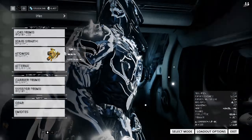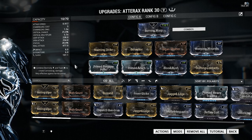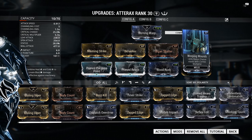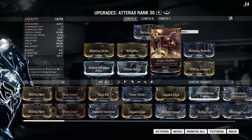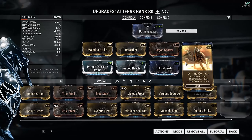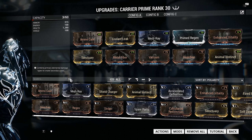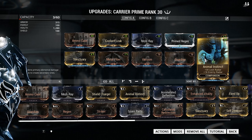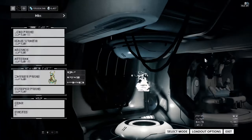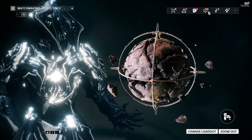This is just a damage build I'm running on the Atomos right now. Then I have my Atterax with Prime Reach — you can use regular Reach if you want — and you can swap Maiming Strike for True Steel and Primed Pressure Point for regular Pressure Point. Weeping Wounds is an event mod so you'll need to buy it for 100 Platinum or swap it for another status mod like Condition Overload. I'm also running Animal Instinct on my Sentinel to get more loot radar, increasing the minimap range.